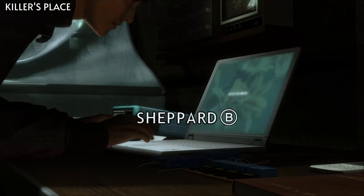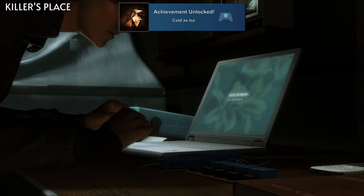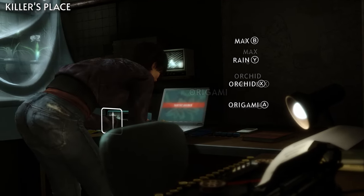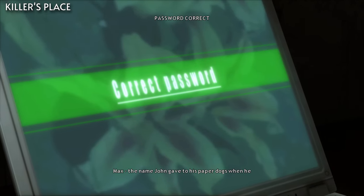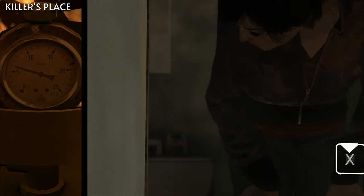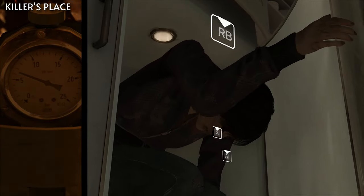To start off this cleanup process, we'll load back to the chapter Killer's Place. For Cold as Ice, you'll need to survive the explosion by hiding in the fridge. When Madison is in the hidden room, make sure that you put in the correct password — Max — so that she'll know where Sean is, then have her escape, and get through the quick time events successfully until you get to the kitchen and can hide in the fridge to survive the explosion.